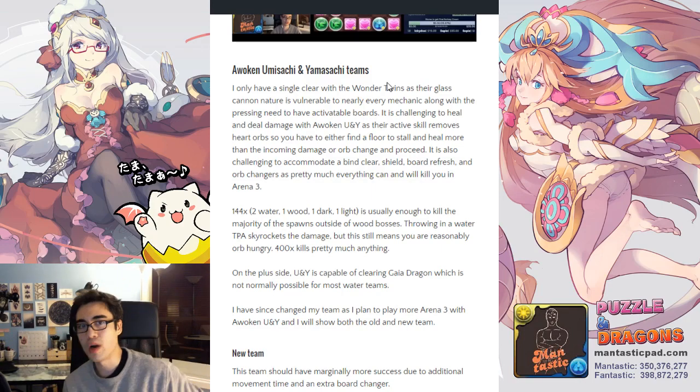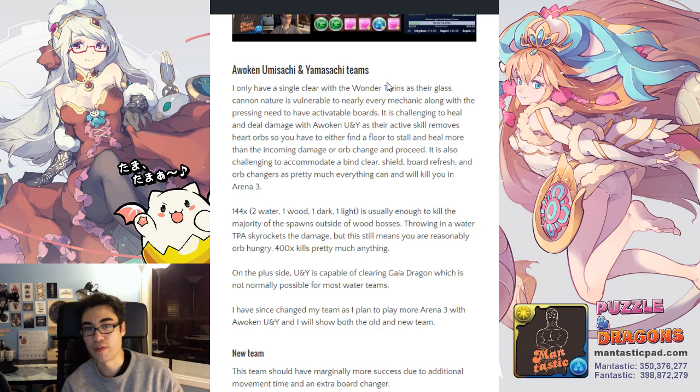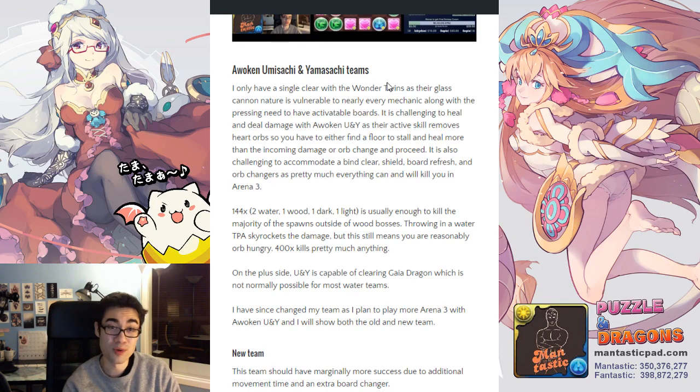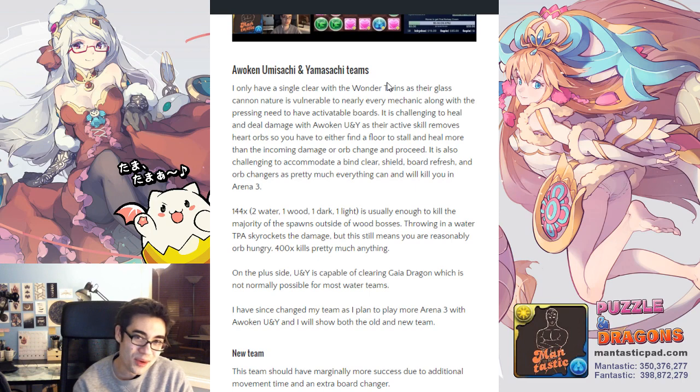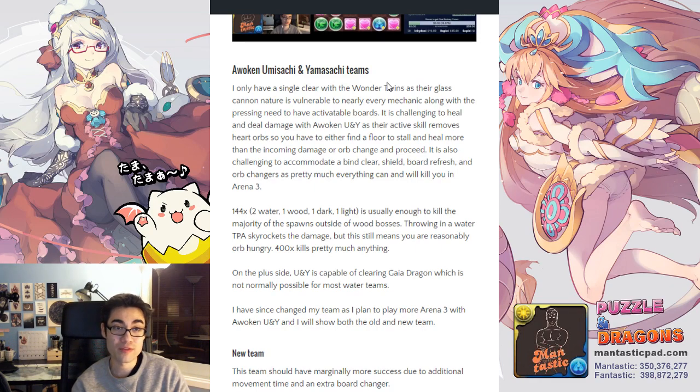For playing UNY through Arena 3, you can get away with 144 times damage for the majority of floors — throw in a water 2-prong and things pretty much just fall over. It is somewhat orb-hungry: you need two water, one wood, one dark, one light combo. Stalling is tough because there's no recovery multiplier or health multiplier, so you have to take the turn to stall and make sure you can heal more than you're being hit for. The other risk is that basically all the Yumisachi Yamasachi actives require you to break hearts to deal damage — so you cannot heal to deal damage. You basically have to pray you don't encounter lots of preemptive bosses, especially later on when you may have to use actives more liberally.